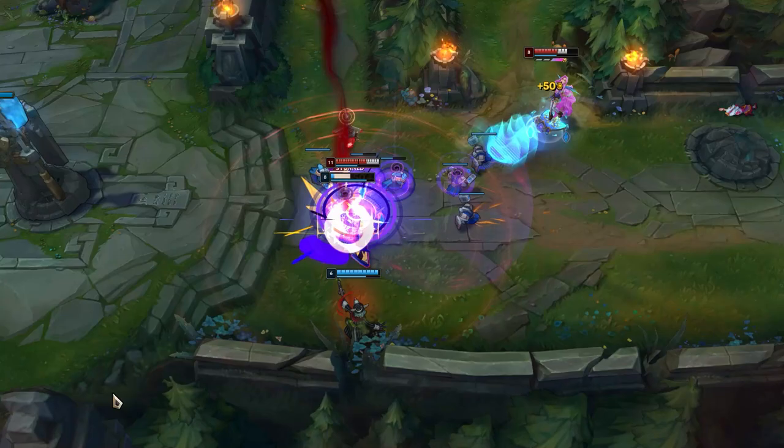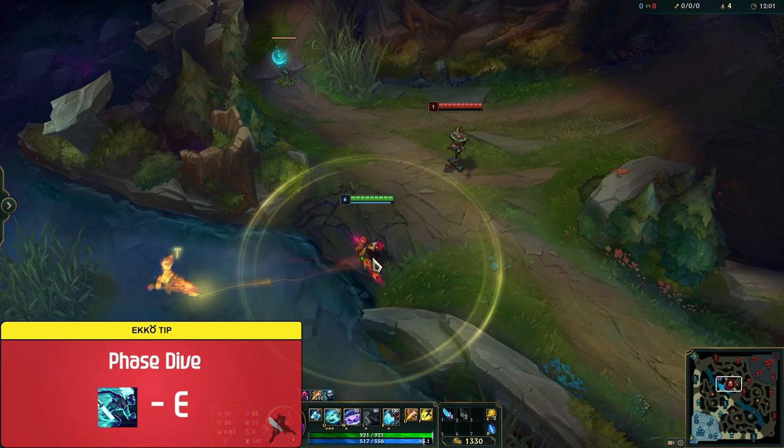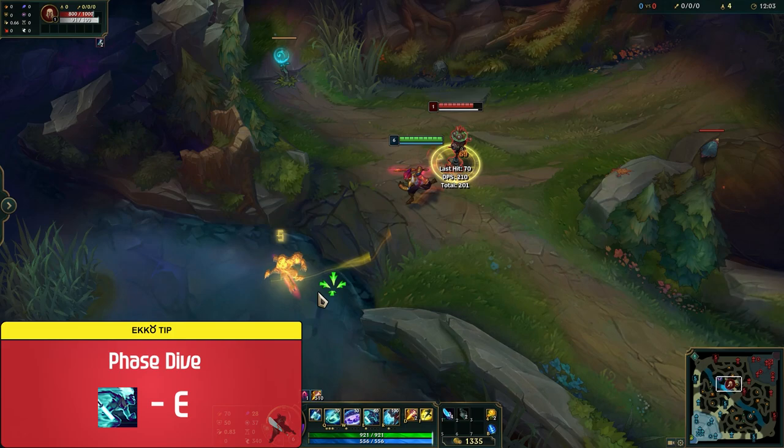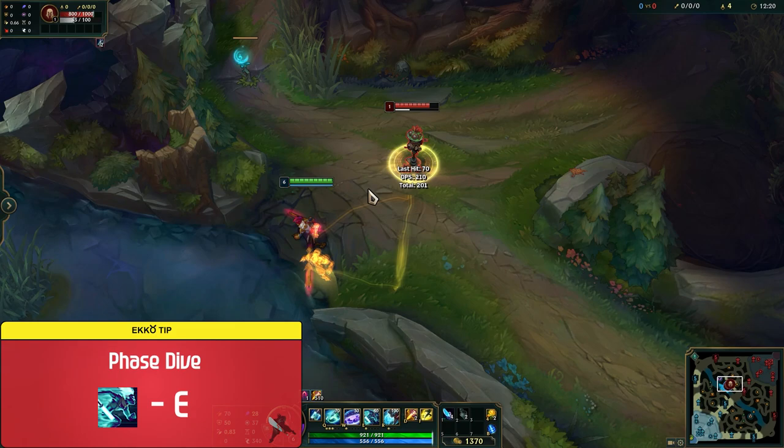Ekko's E is called Phase Dive. Ekko dashes in the target direction, empowering his next basic attack to have bonus range, a small cast time, and allows him to blink to his next target, dealing magic damage. Phase Dive resets Ekko's basic attack timer, and will lock you onto your target no matter if they dash or flash away, taking you with them. You can cast any of your other abilities while dashing, which is usually how you want to optimize your damage output. You want to be maxing E second as well.